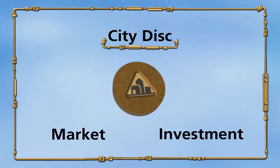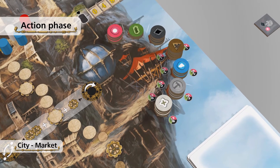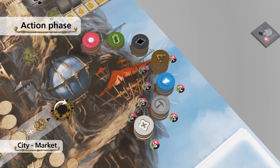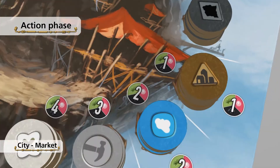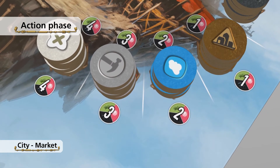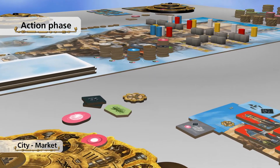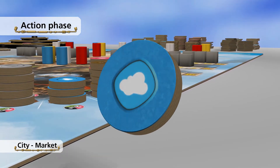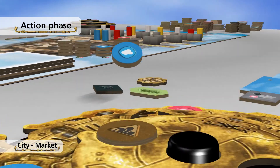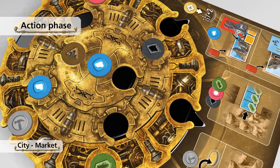When you activate a city disc, you can choose between two actions. The first one is called Market. With this action, you can take new discs for your wheel from the market. Resource discs are free. The cost of the other discs depends on their position on the market. Pay one to four resources of your choice into the common supply. Take the disc from the market and place it in the middle of your wheel for now. In the administration phase, you can place it into your wheel. You cannot use a newly bought disc this turn.